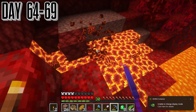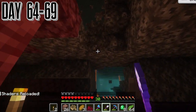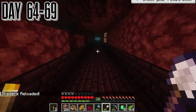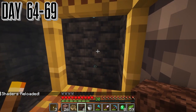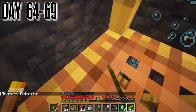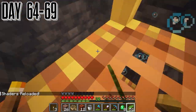We ended up going to the nether to get some magma blocks. Then we go get some soul sand — we had to go to the nether fortress to get it, so it took a little bit. We finally put it all together into the well. I'm not sure how it looks because water in the abandoned well doesn't exactly look the best, but I'm just going to think it over and see what we can do.